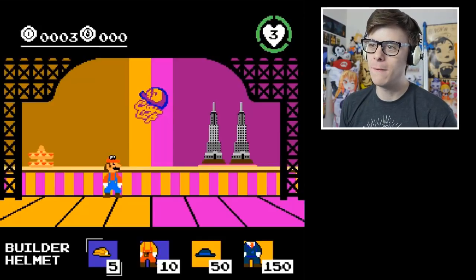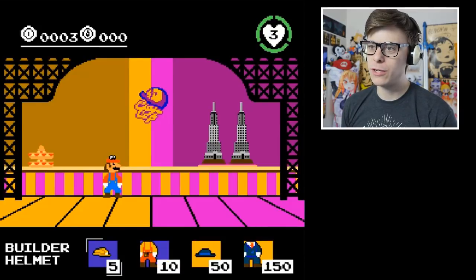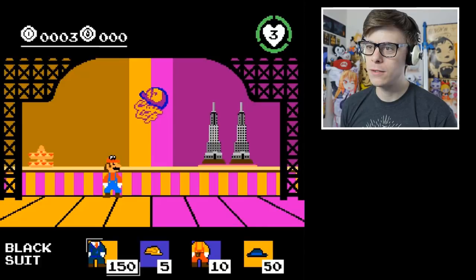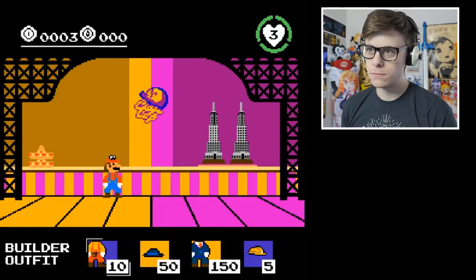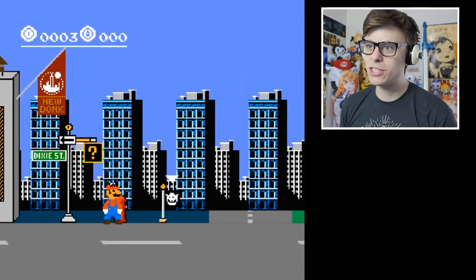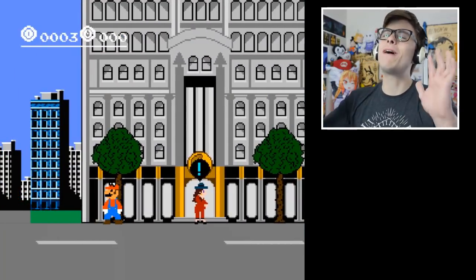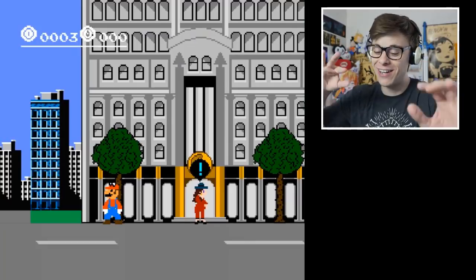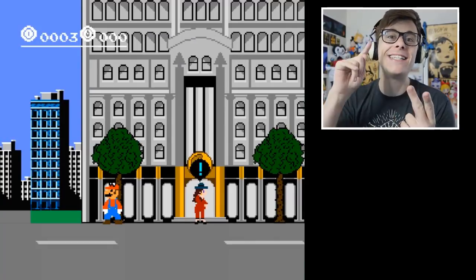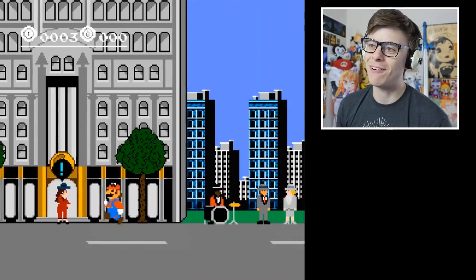We got the cap store there - can we go in? We actually can. So we can maybe get all these suits here. We got the Mario Maker outfit, the New Donk outfit, and that's actually it. We're just going back for now - we can't afford any of them. The details though, this is looking slick. We need Mario Odyssey done fully like this - not just New Donk City from beginning to end. That'll be insane. Someone out there, I know you can do it. Come on, get started - go from the very start of Mario Odyssey to the very end.